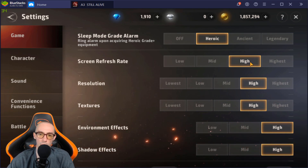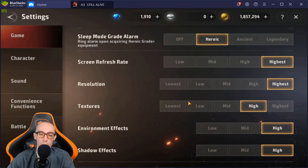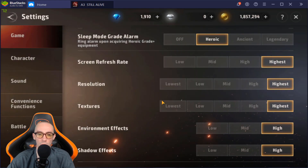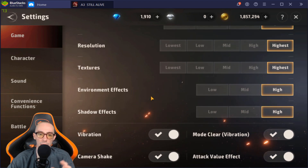Keep screen refresh rate at high for your phone. If you're playing on a computer — BlueStacks or NOX Player — jack it up to the max; highest doesn't matter. Computers have super cooling and are constantly plugged in. Resolution: set to highest if you're on an emulator. For textures, set to high; if on a tablet or phone, stay in the highs to mids.